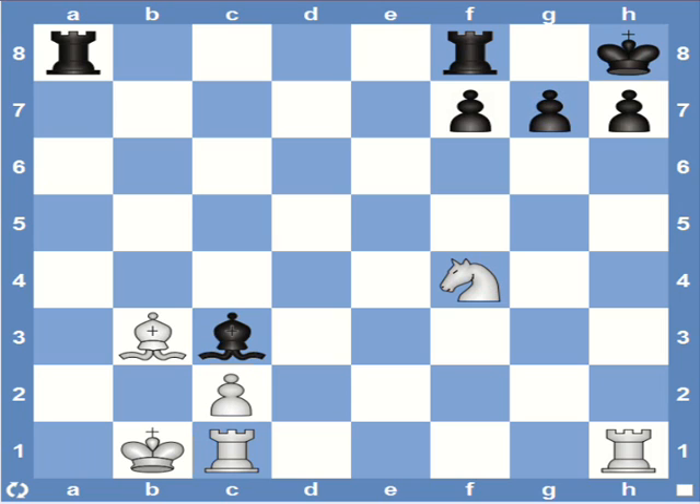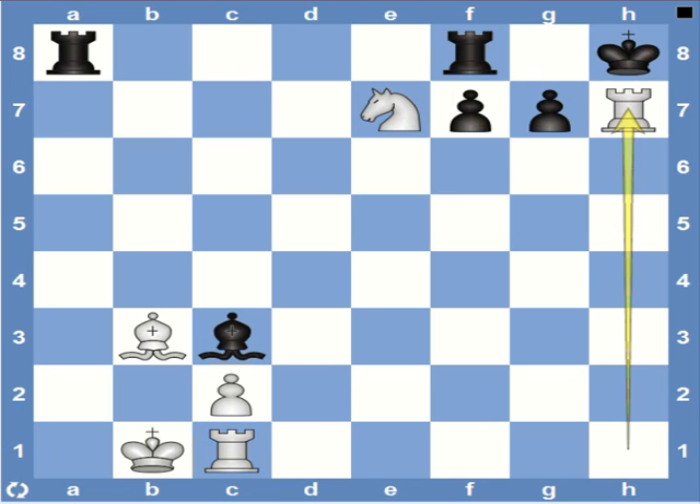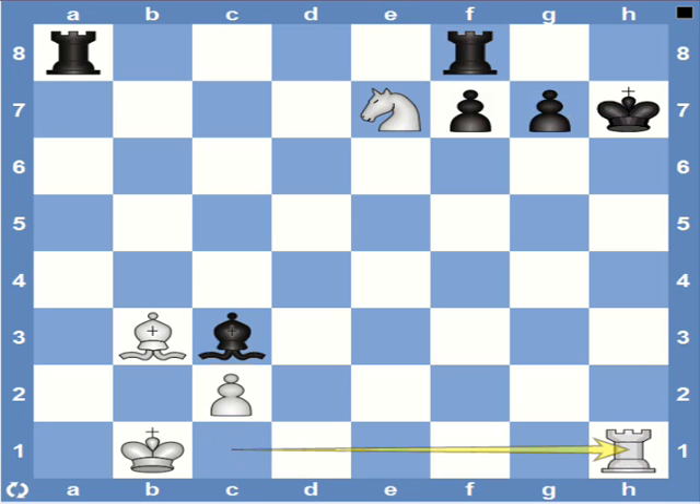With all these ideas, white plays knight g6, check. Black has two options — capturing the knight with the f-pawn, or moving the king to g8. Note that h7 captures the knight is not possible due to the pin. Let's start with king g8: then we have knight e7, check, king h8, rook captures h7, king captures rook, and finally rook h1 is mate — the usual Anastasia's mate ending we were looking for.